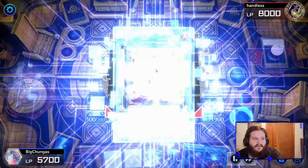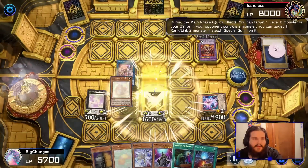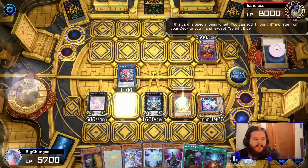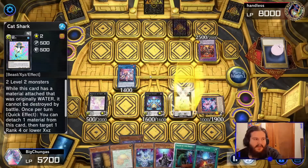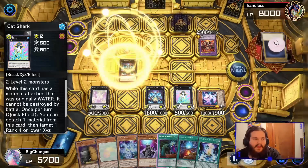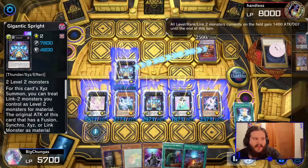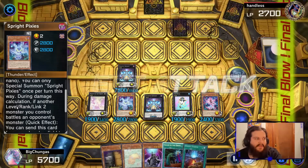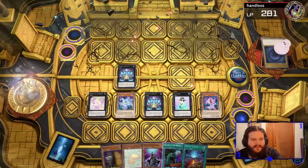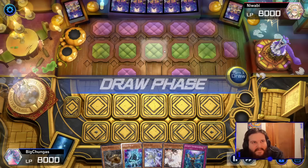Now I link into Sprite Elf, do what I always do, go for maximum damage. We go into Cat Shark - honestly Cat Shark is a win-more card if you're running Gamma Burst, I run it just because I like big numbers. We hit 7800. I'm a little annoyed I didn't trigger the other Sprite card to do more damage, but it's fine.